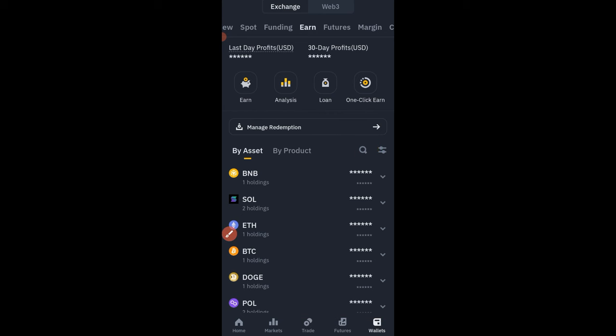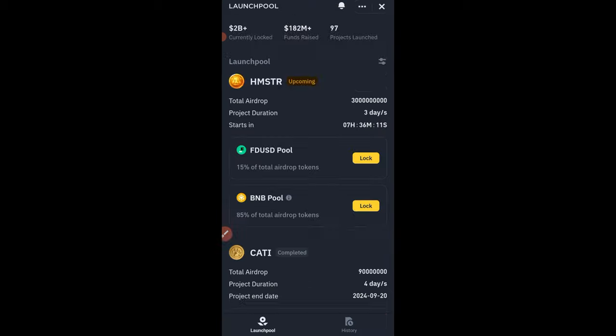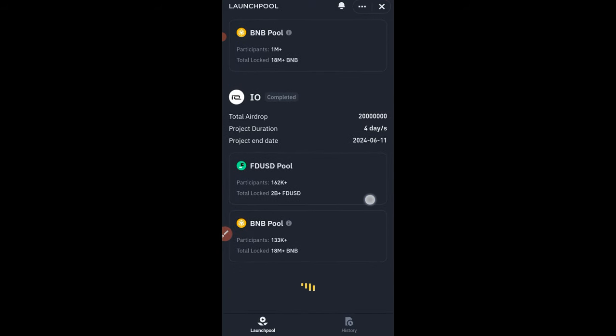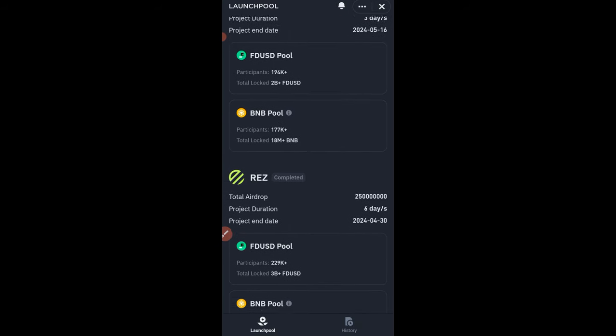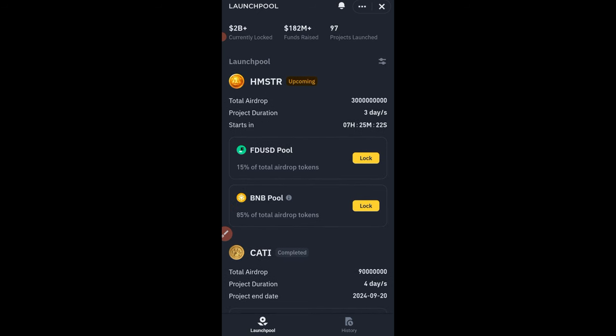Once you click on the BNB option, you can go ahead and stake your token. Once you stake this token, this is not just for Hamster Combat token alone — once you are staking BNB, any new project that goes through the Binance Launchpool, you will automatically get an allocation of that token. I already got allocations for previous projects. So because I've been staking BNB, I get an allocation automatically. Hamster Combat token — once it starts, I'm going to get an allocation. So just stake your BNB in the Earn tab and let it be there. Your BNB is returned to you in full, and as you're staking it you're earning free tokens.